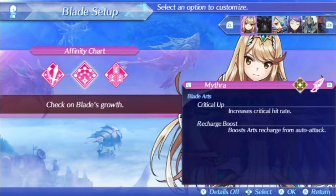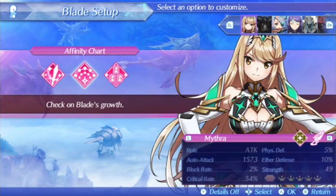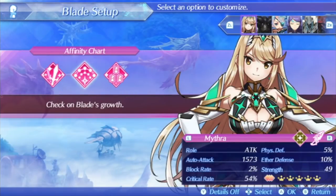Her blade arts in battle are critical up and recharge boost. Recharge boost isn't really that useful because of something else I'll go into later, but it can still have its uses. Critical up just increases her critical hit rate which is good for more general damage, and it scales really well with her. That 54% crit rate and high auto attack rate are what really make her a really good character.